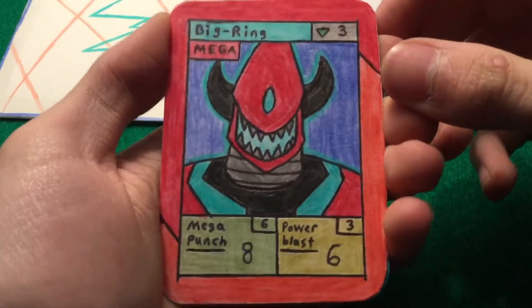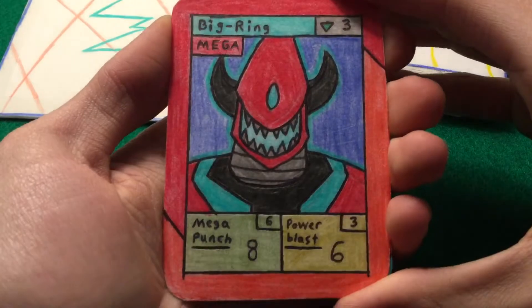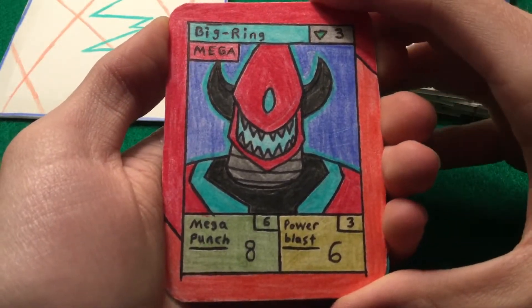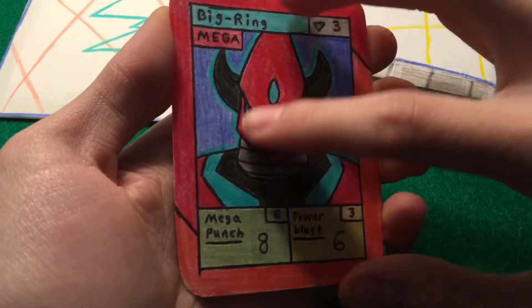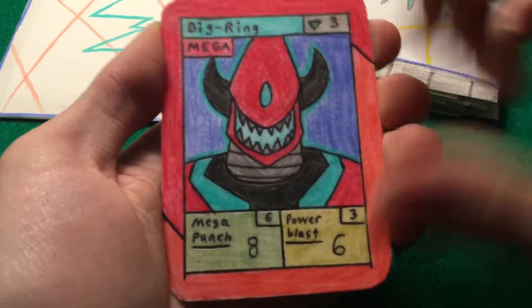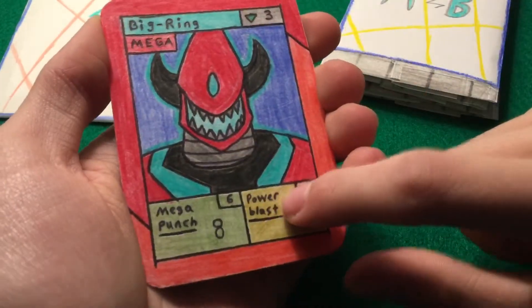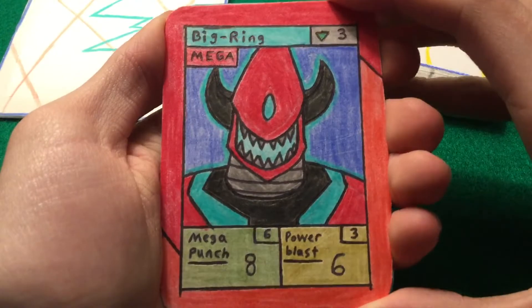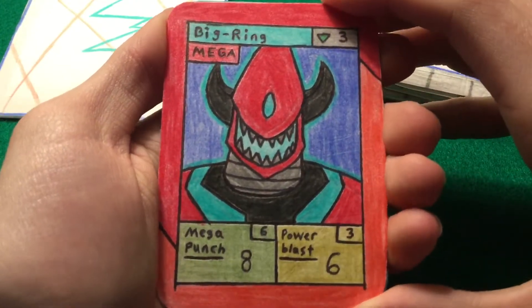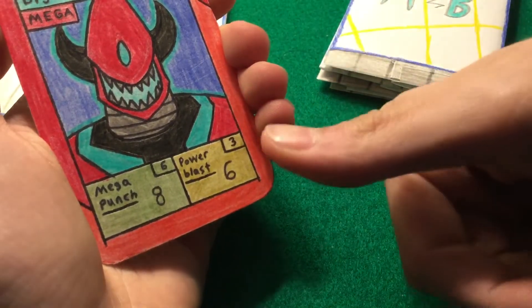We have our promo right there. This is Big Ring — the mascot of the game. I definitely think the old Big Ring had a better mouth, but this one looks better overall. He's got Mega Punch and Power Blast, which I finally fixed because I didn't like the other attack name. He's a Mega. Also, I got rid of specialties — so it goes common, rare, legendary, mega, prism, metal rare, exclusive.